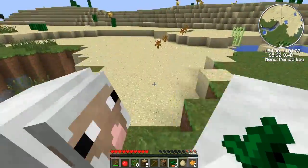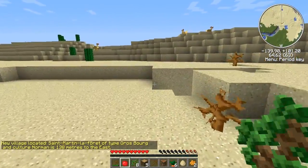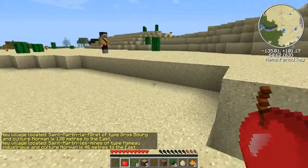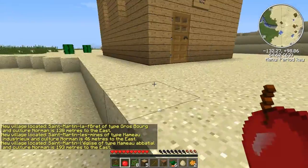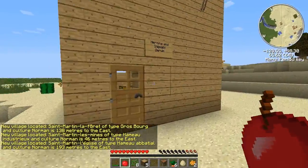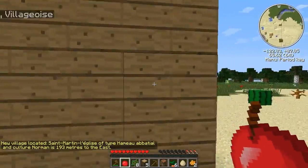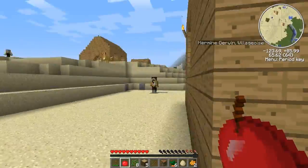There's some chocobos over here, and I'm running out of food already. Millenaire is also here — it just appeared out of nowhere. Millenaire is an optional mod because it can be slow with some computers. That's why it's optional.